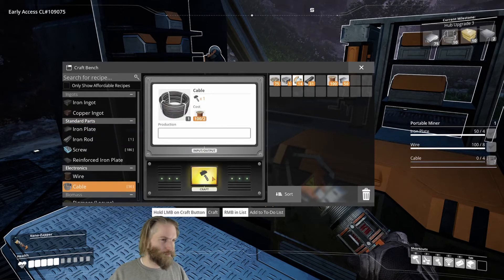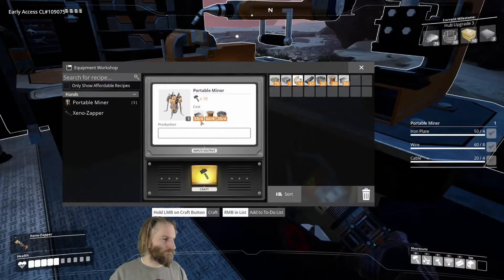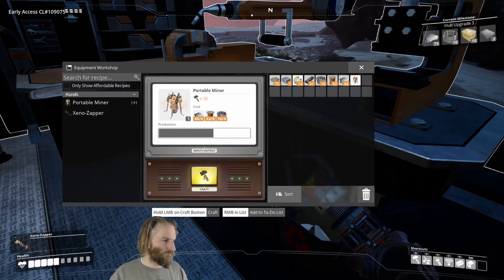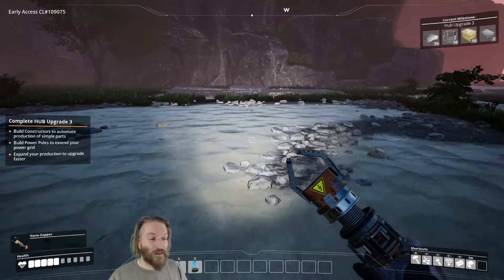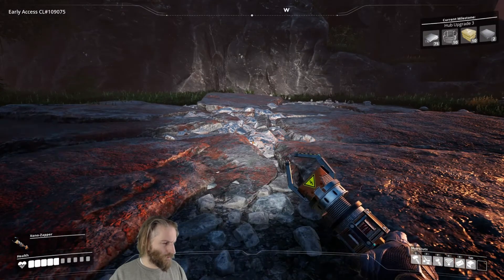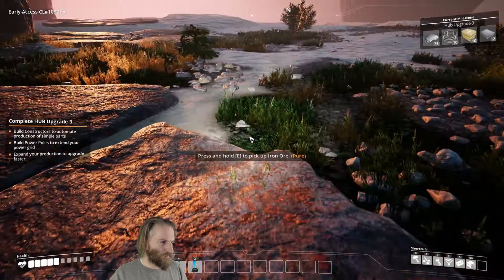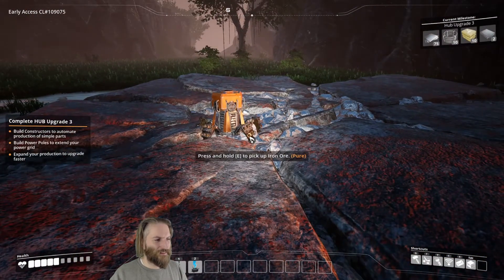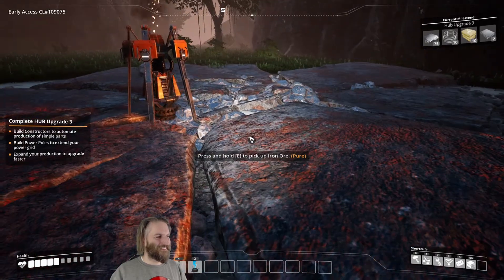And then let's build some cable — say 20 maybe. That'll do. These things are really cool, and I love the animation on them. Put them in your hand. Watch them go. Love it. Okay, so that's going to gather 100.